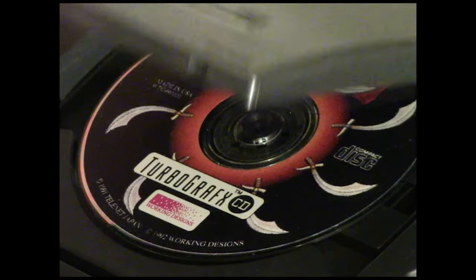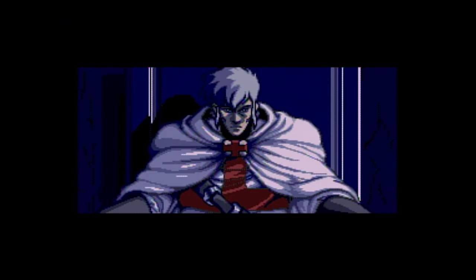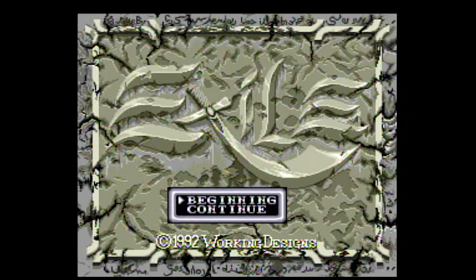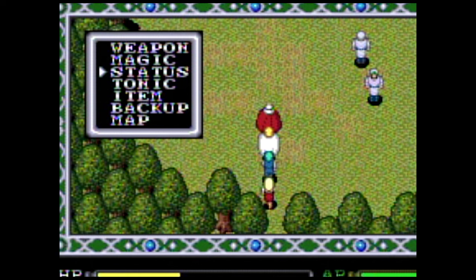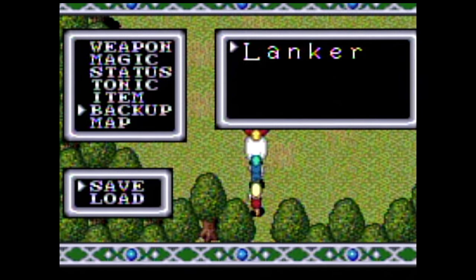As soon as you spin up the disc you get a nice animated sequence to kick things off. CD-ROM games. On the title screen you can select beginning or continue. As you play through the game you can back up your progress into the internal memory and continue from that point at a later time.